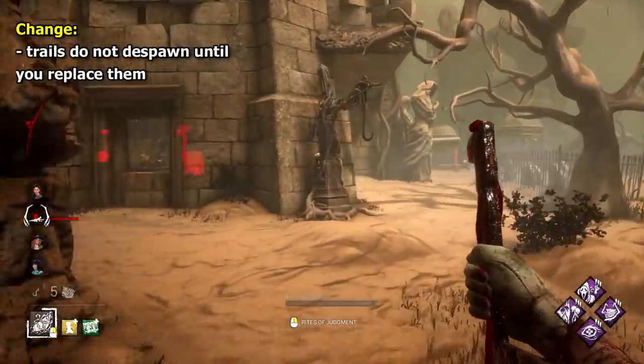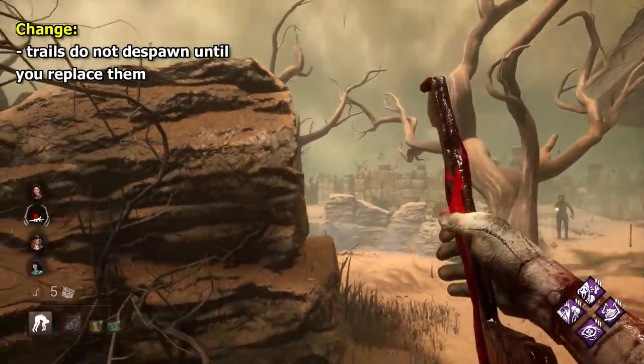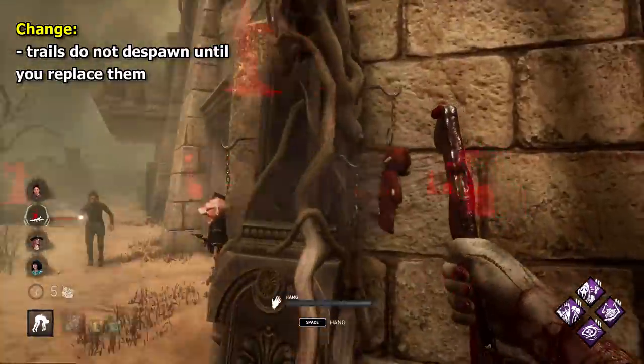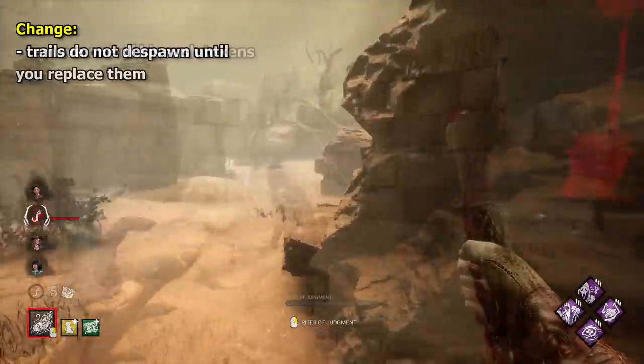My change to Executioner would simply be to have the trails in the ground not despawn until you replace them with new ones. I feel at the moment they're best when you can set them up where you like — it feels like there shouldn't be a decay on them. Pyramid Head is largely very solid in my opinion — that's the one alteration I'd make.